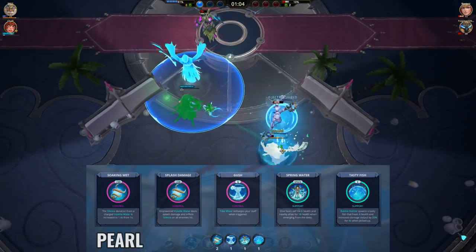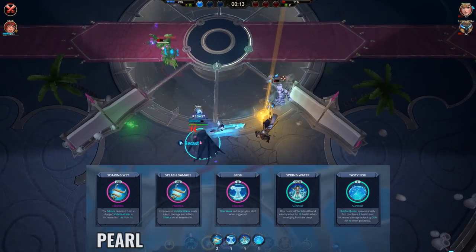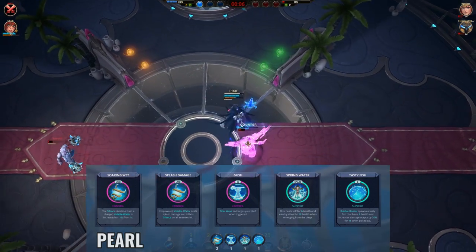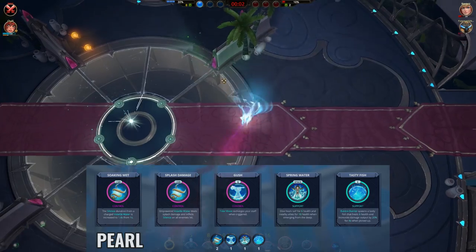I'm aware that there is a build for Pearl focused on jumping into bubbles to break them and recharge your spacebar that way. I'm sure the battle right rework has made that build at least a bit stronger, but I haven't had a chance to really play with that yet, so that's why I didn't include it. If you've got a nice build for that, go ahead and share it in the comments for others.